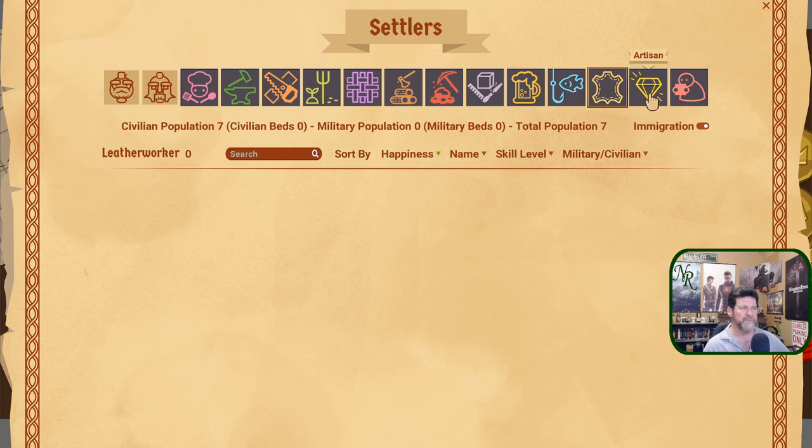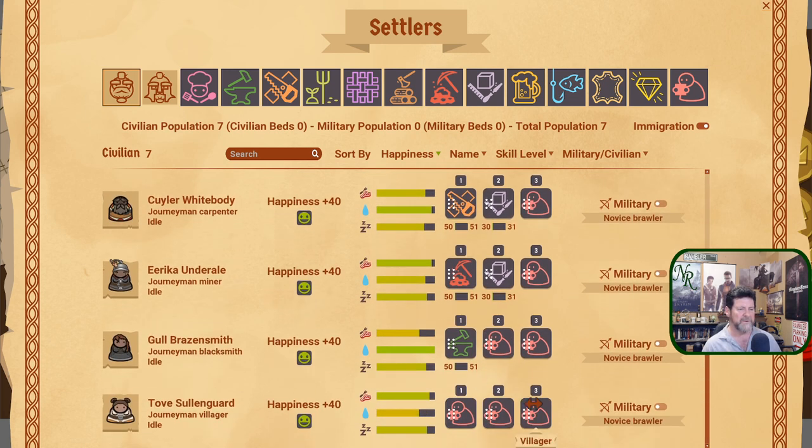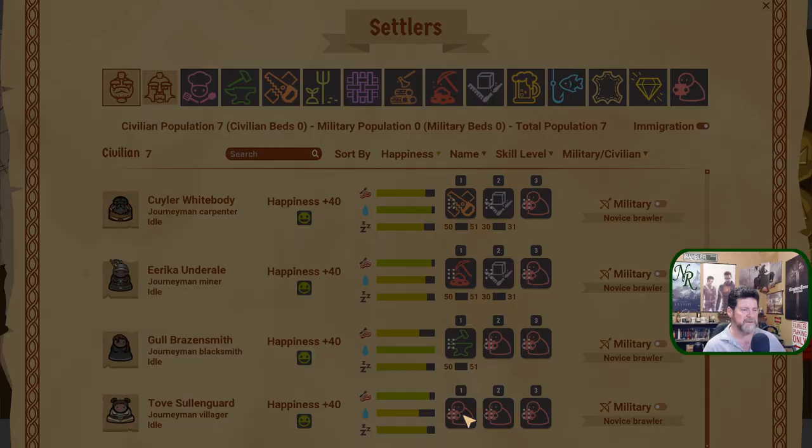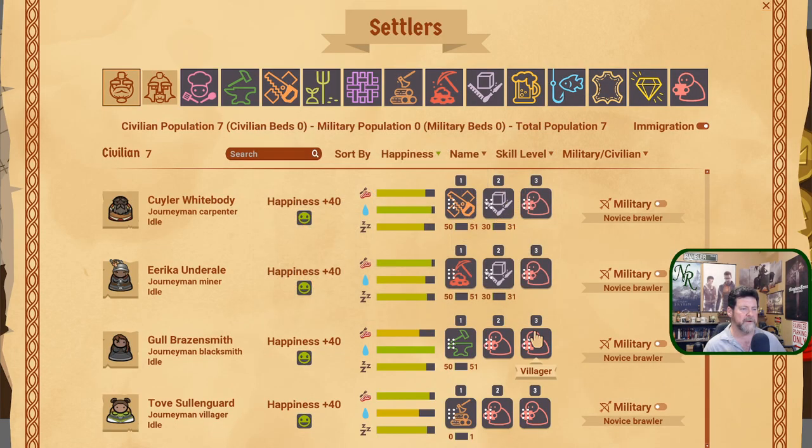We need a chef, a fisher, and more woodcutters. We don't need artisans right now. There are slots available so let's make one dwarf a woodcutter, and when they're not cutting wood, a chef. That dwarf can also be our fisher. That kind of distributes the work — certain jobs won't even happen in year one anyway.